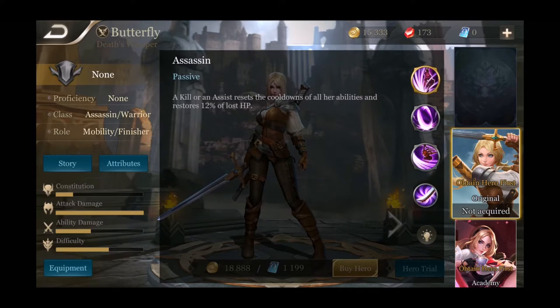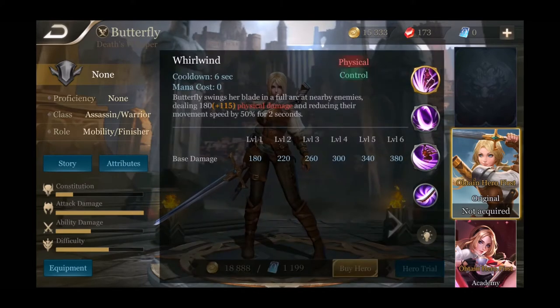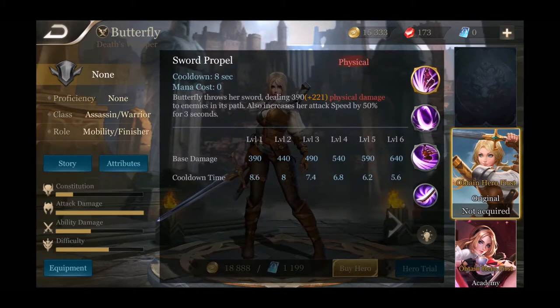Her first ability is Whirlwind — Butterfly swings her blade in a full circle at nearby enemies, dealing a pretty good amount of damage and reducing their movement speed by 50% for two seconds. Her second ability is Sword Propel — Butterfly throws her sword dealing damage to enemies in its path, also increasing her attack speed by 50% for three seconds. That ability is actually really phenomenal.